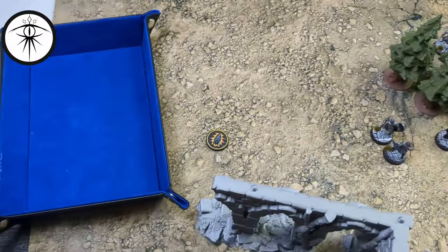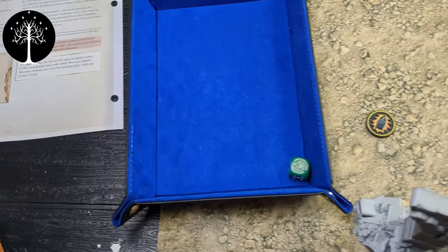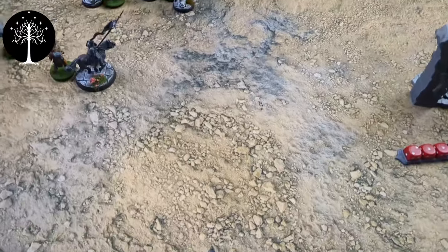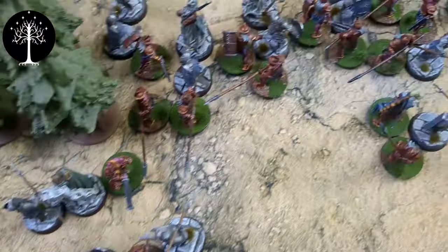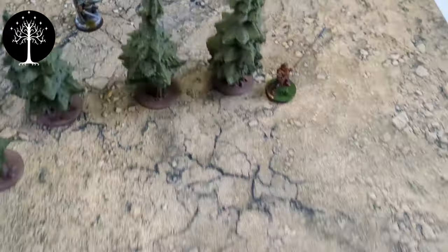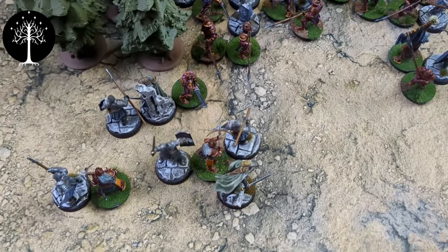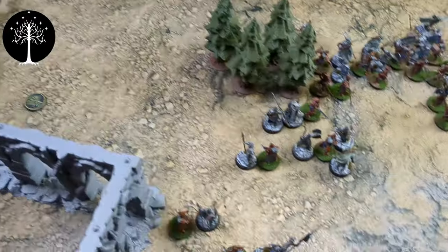Priority roll: Minas Tirith gets a six, Isengard also six — stays with Minas Tirith on tiebreak. Neither side calls heroic actions. At end of movement, one knight ran off the board edge, another knight charged, and everyone else got into the thick of things. On the Isengard side there wasn't much movement — a couple of guys ran up to try and get off the board edge. Faramir is calling a heroic combat with his last point of might on a trapped Uruk-hai with crossbow — a last-ditch effort to prove himself to his dad. Lurtz is just going to Lurtz it up. No shooting this round.